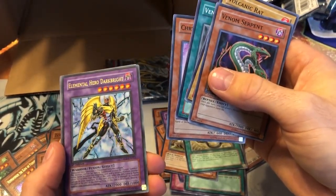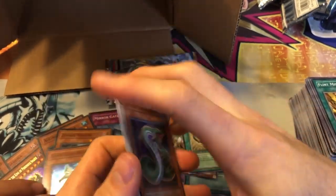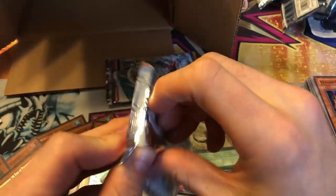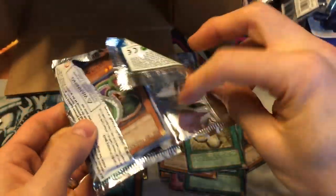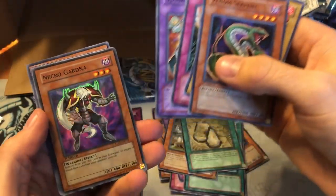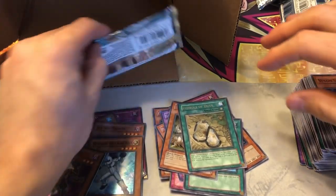That's a holo — let's see. Elemental Hero Dark Bright rare. Dang, too bad that's not an ultimate. It's like they didn't put any ultimates in this thing. How many ultras did you pull? Like five? I think I got all the ultras. Four — where am I missing one? That's the last pack — wait, that's the error pack. That's gonna have something. Another Necro Gardna foil — this is crazy, more foils than rares.